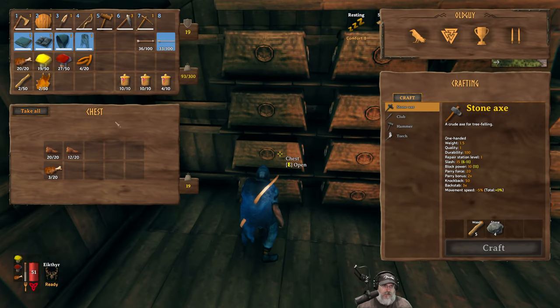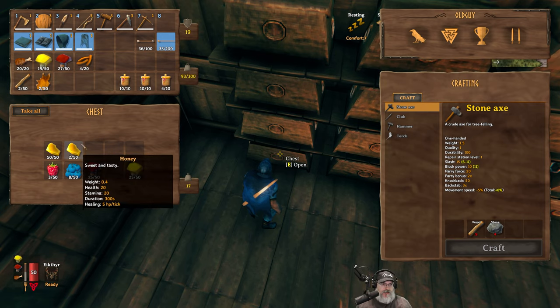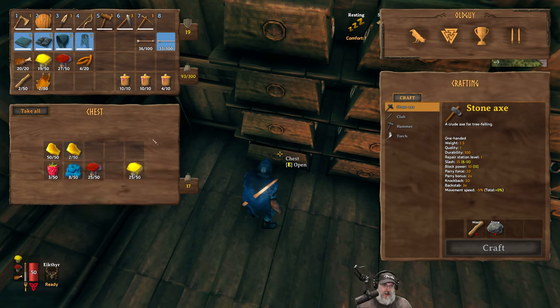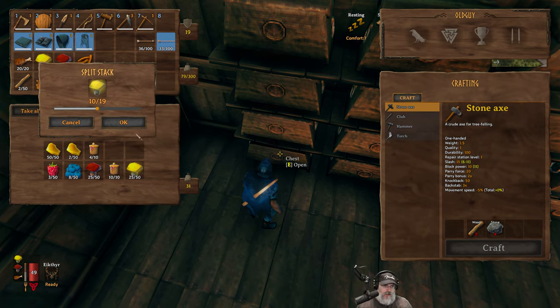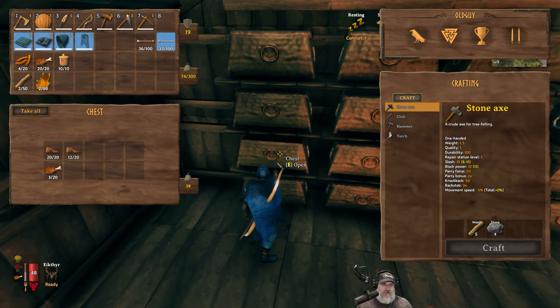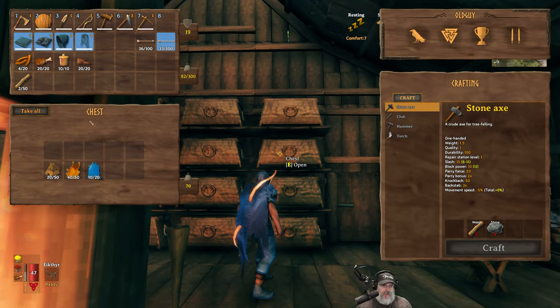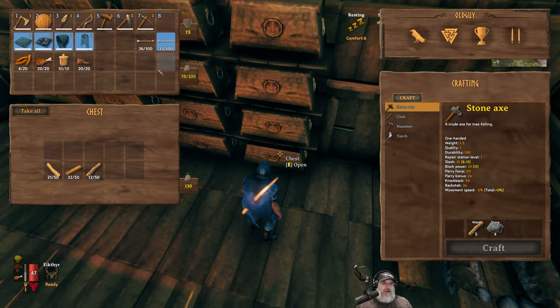The honey gives 5 hit points per tick so it's still the best healing food, but it only lasts 300 seconds. What we're going to do is put 14 of those in there and carry one stack with us. We have the sausages but only four of those, so I've also been farming up some necktail — once the sausages wear out we'll replace them with that. These will be our three foods for now, some pretty good food, moving up in the world.